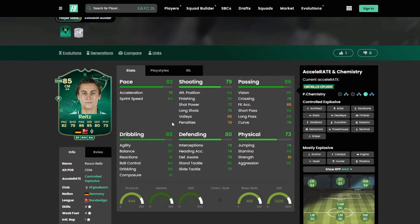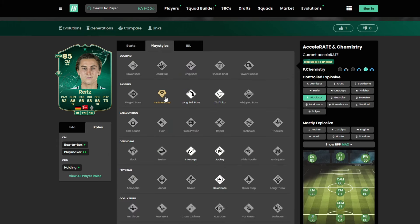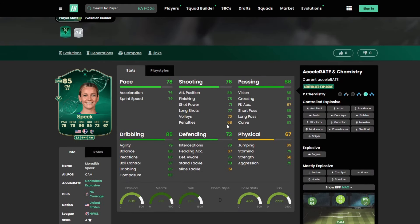Right is another fantastic option from the Bundesliga — you can play a holding role, as an attacking playmaker, or in that box-to-box role. Anchor is a good shout, Shadow is another good shout, and the Gladiator is great on cards like this. Four star, four star — Box Box Plus, Playmaker Plus Plus as a CM, and Holding Plus as a CDM. Play styles: Golden Decisive Pass, Long Ball Pass, Tiki Taka, Jockey, Intercept, and Relentless.